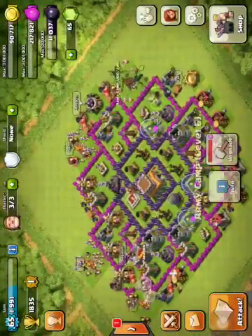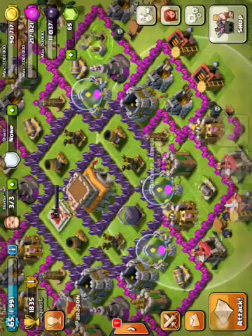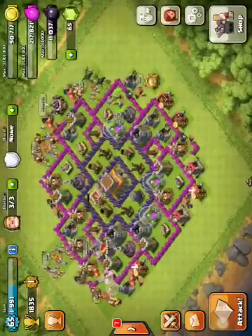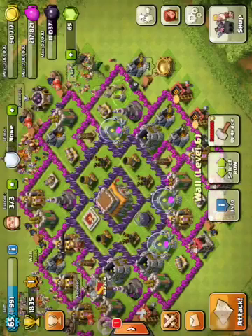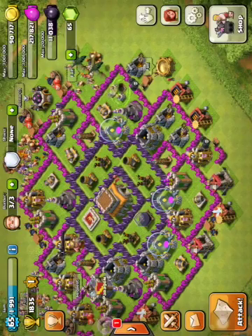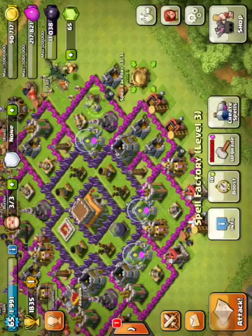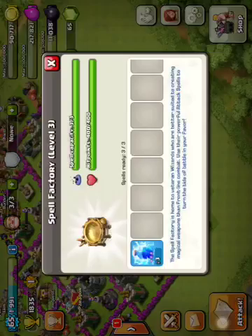All my Cannons are either level 8 or 9, and all my Archer Towers — I think all of them are level 8 now, though I still have one level 7 here. My Elixir Collectors are all level 11, same with my Gold Mines. My Barracks are all level 8 and 9. Spells are level 3.